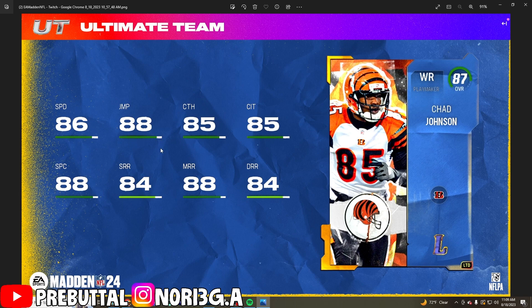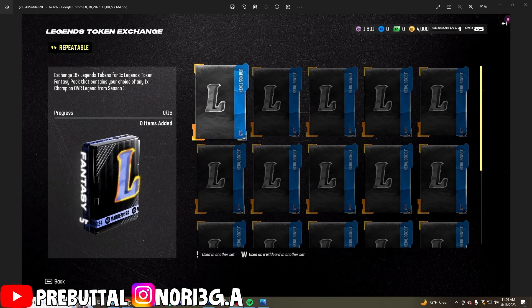Chad Johnson is going to be filthy. The stats are a little iffy but he has the medium route running, which could probably hit 90 on a Bengals themed team. He absolutely looks filthy and definitely a card I'm going to want to have — you guys should just pick it up.